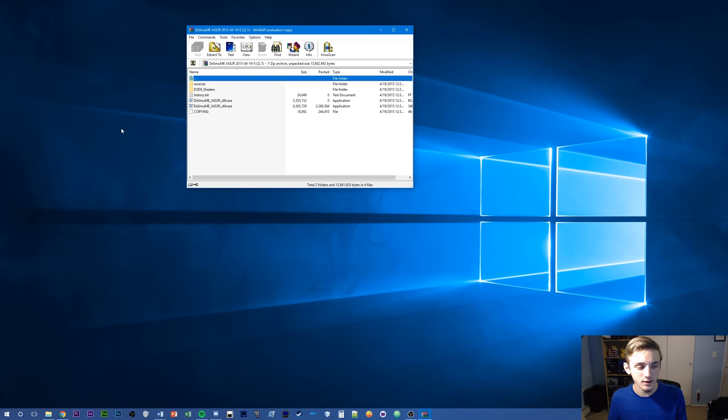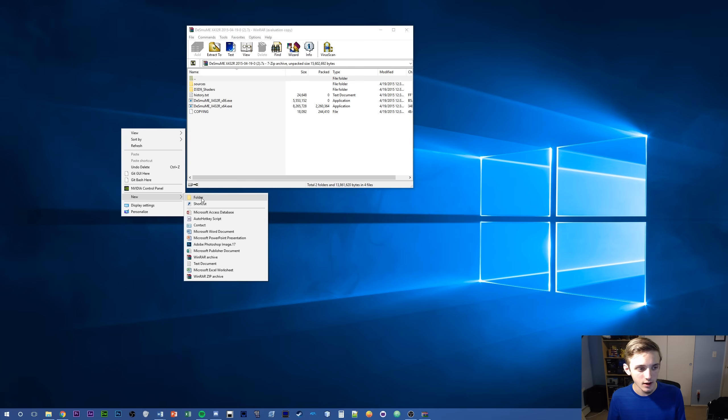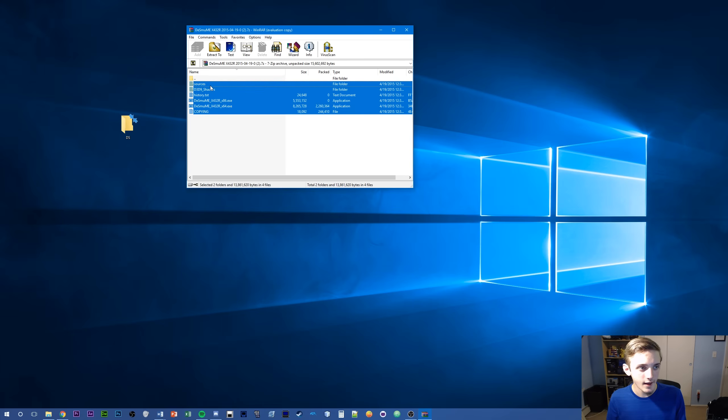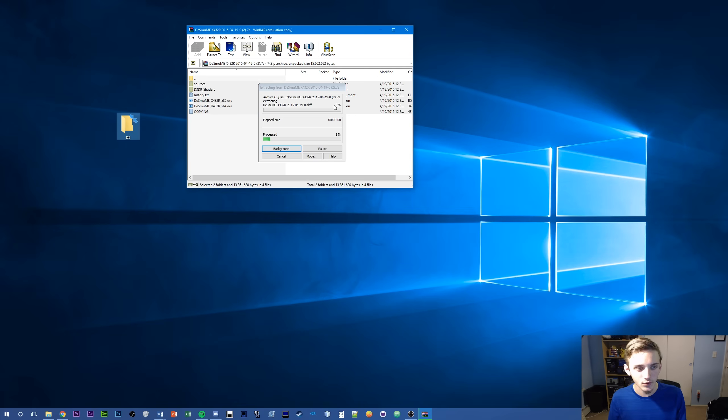From there you can extract it. Just open up a new folder on your desktop, name it DS or whatever you want, and then just throw these files into that folder.